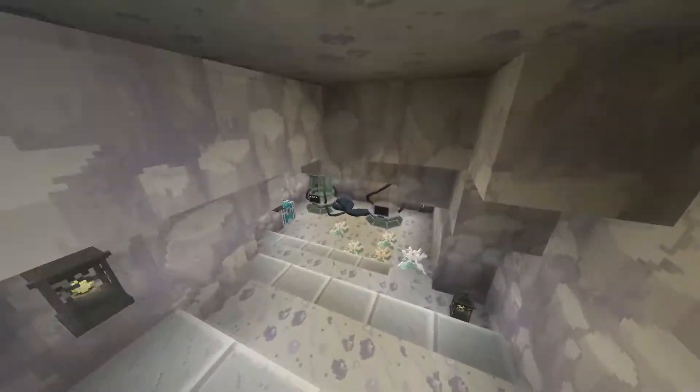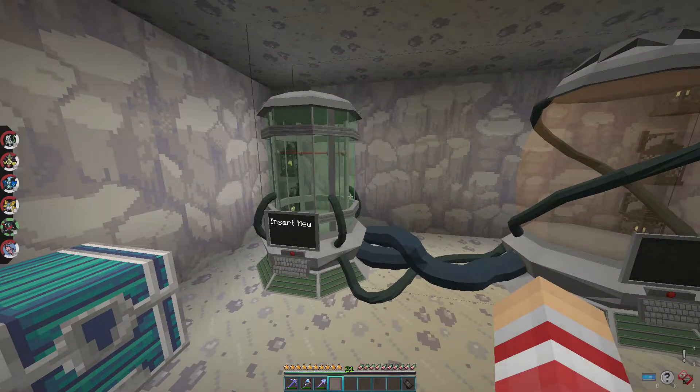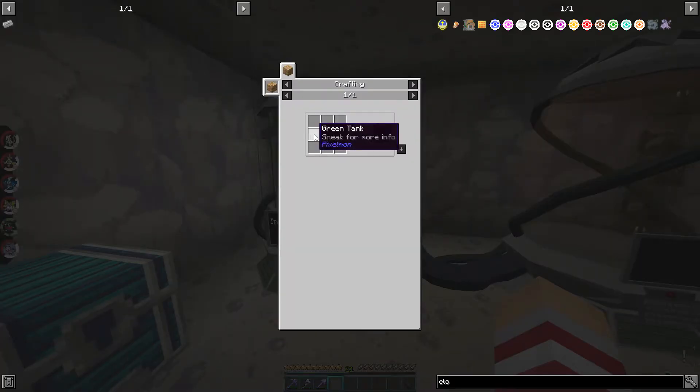And as you can see, we have the cloning machine built. So the way you build this machine is you need a green tank, a clone cord, and an orange tank. The way you build the green tank is that you need some obsidian, emeralds, aluminum plates, and a fossil machine. The way you build the orange tank is the exact same, just replace the emeralds with gold. And the way you build the clone cord is you need some obsidian and redstone in the middle.